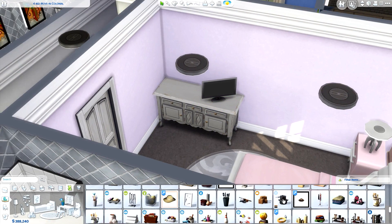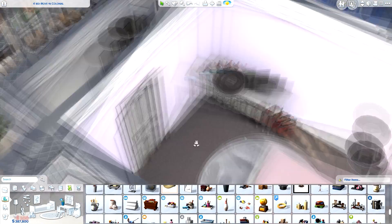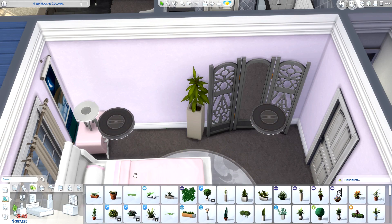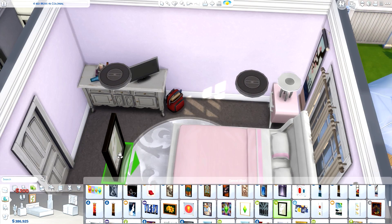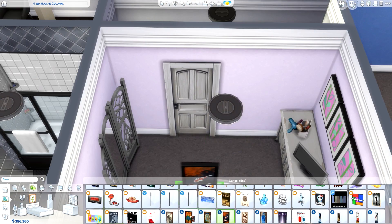This is the girl's bedroom — I put a little TV in it. The layouts of the boy's and girl's rooms are pretty much the same; there's nothing really different apart from the colour scheme. They've both got the same bed and dresser and things, just to keep it even so they don't fight over who has better furniture.